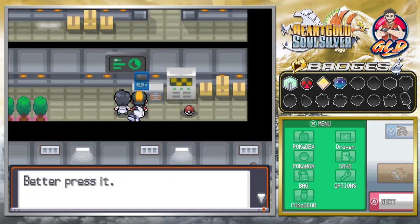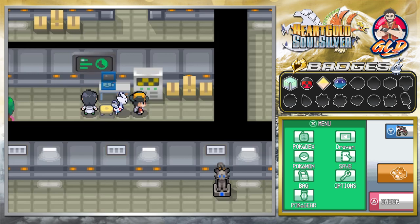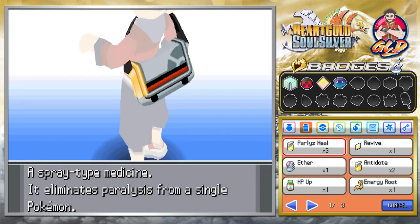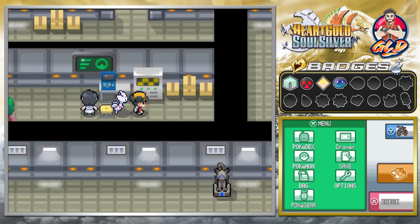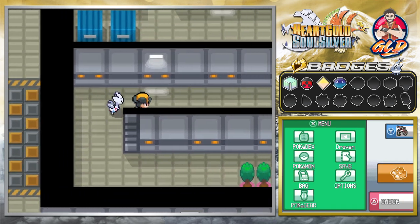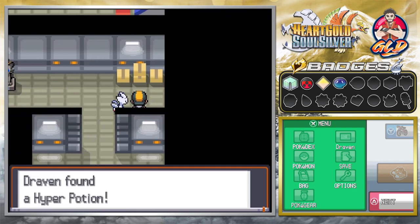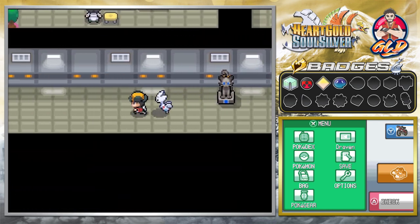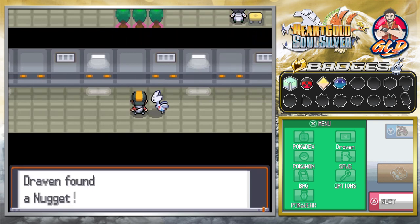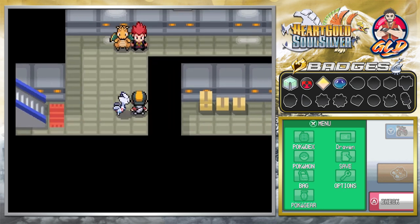Go straight to the computer and hit the switch — bam, now you won't be getting attacked by anybody. I wish I'd had that earlier. Let's use this Paralysis Heal on Hercules and move on forward. You gotta love the sound effects when stepping on the floor. We would have been attacked by three or four guys, but instead we found a Nugget, and there's a teleportation pad right here.